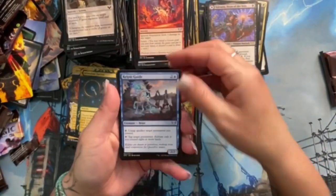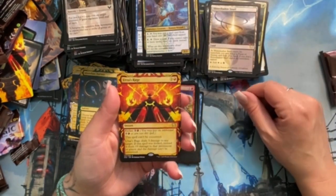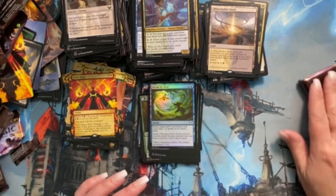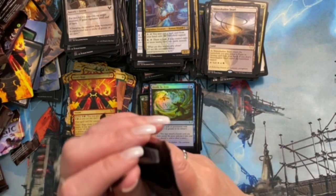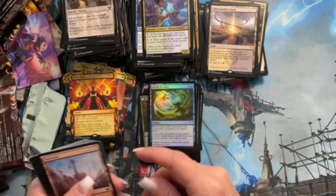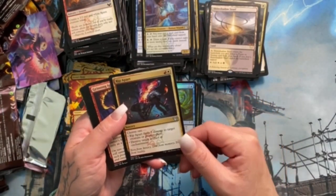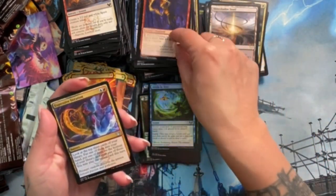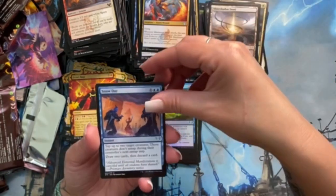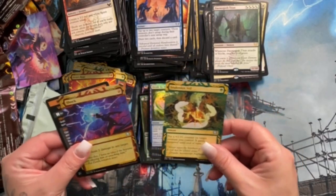Art card, some commons. Kelpie Guide — that's funny. Zimone, Quandrix Prodigy again. Shineshadow Snarl! Uro's Rage — alternate art, and a foil Divide by Zero. Love everything about this right now — just all of it! And the art card for the Prismari guy I keep talking about. Rip Apart — well that's blatant but very cool. Grinning Ignus. Expressive Iteration — I like that one a lot. Maelstrom Muse. Snow Day — so funny. Daemogoth Titan again and Snakeskin Veil again. Foil Shock alternate!